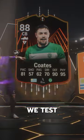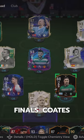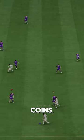Welcome to Baller or Bust, where we test FIFA cards so you don't have to. We've got Road to the Finals Coats, and we acquired him via SBC for 62,000 coins.